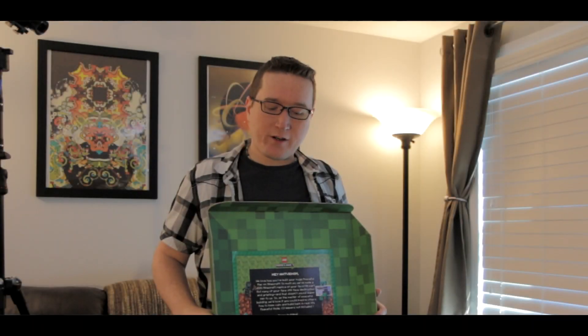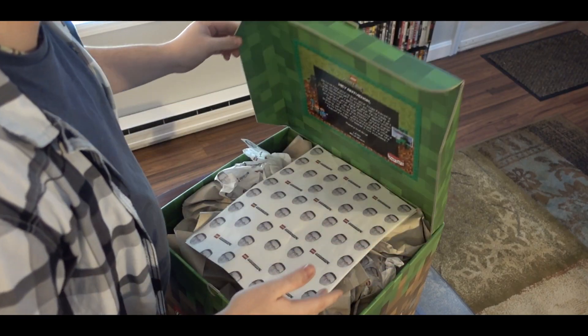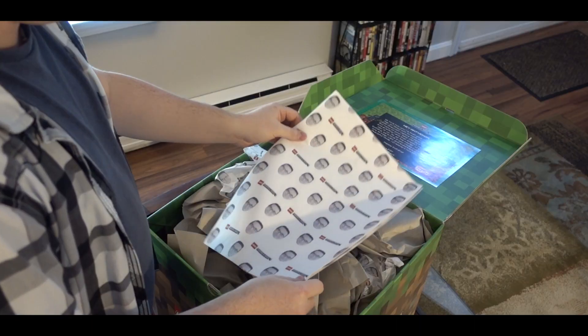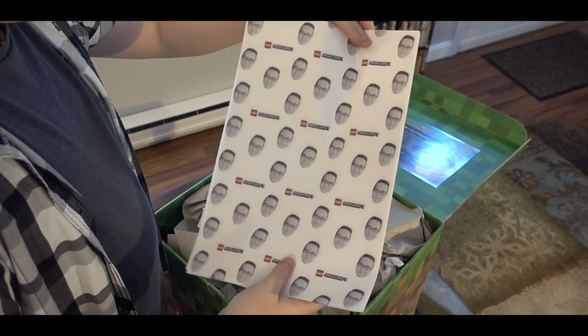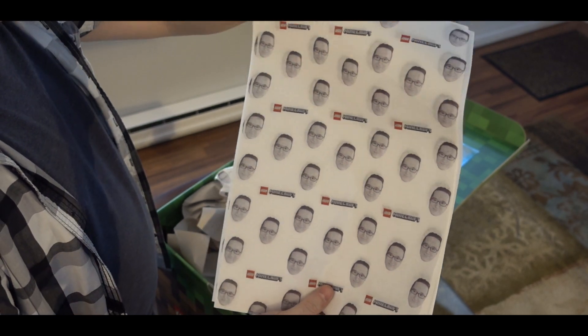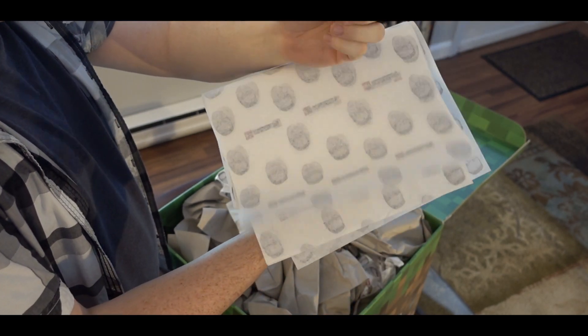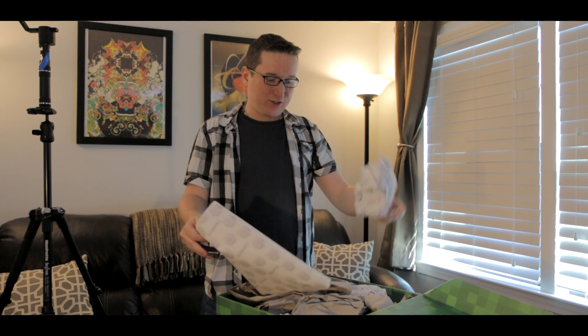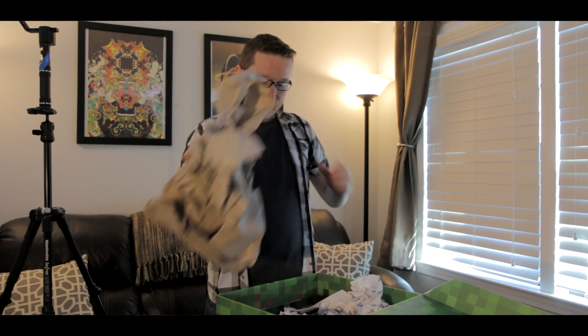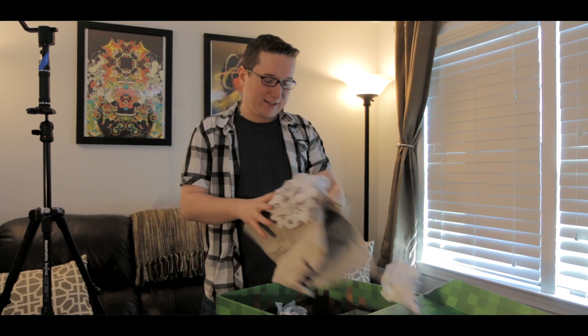So at this point, I guess there really isn't a whole lot left to say other than let's just unbox this thing and see what Lego has given me here. As we open up the box, there is tissue paper — but it's not just any tissue paper. It is tissue paper that has my face and the Lego Minecraft logo on it. There are quite a few of these in here and the whole box is just full of them.